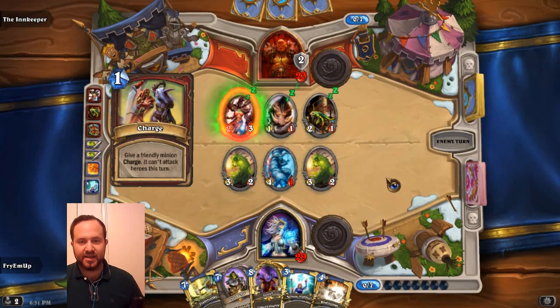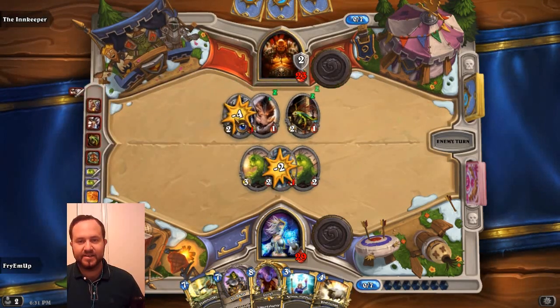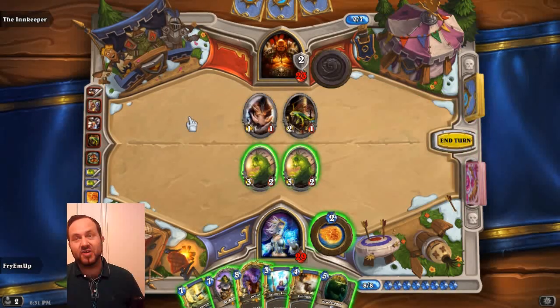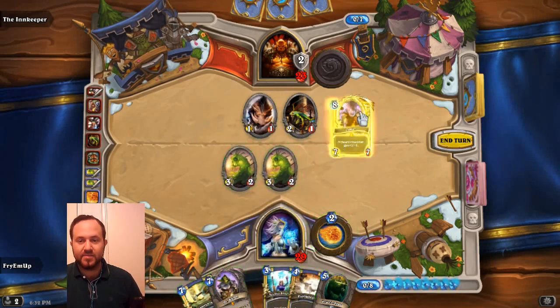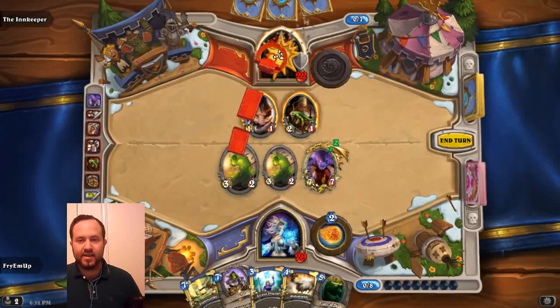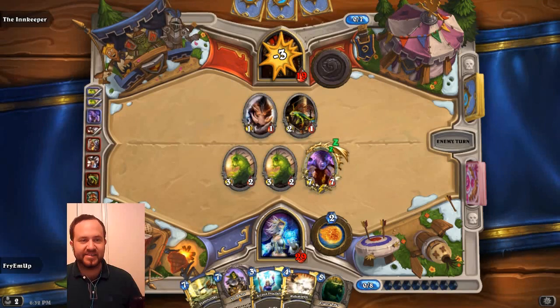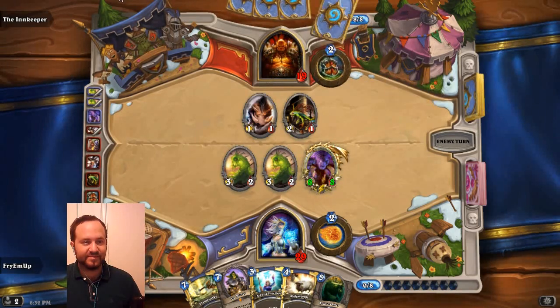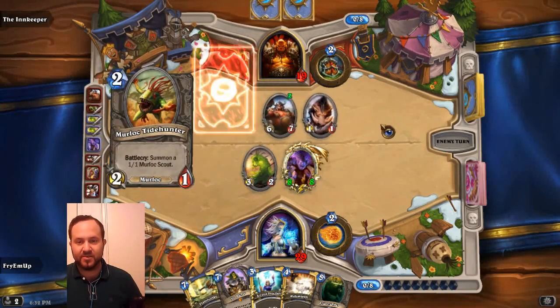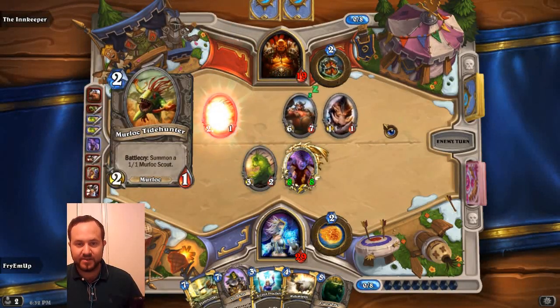Give a friendly minion Charge. I can't attack heroes this turn, so I'm just going to charge that into here. Charge means that you're able to attack the turn that it's played — usually a minion doesn't attack that turn, you have to wait until the next turn. He gave that Charge, which enabled it to basically wake up from its slumber. So we're going to play Gruul — these two really don't trade well, so we'll just hit him right in the face. I'm going to get into some Plants vs. Zombies Heroes gameplay when I'm done with this game, but we should be done pretty quickly here.